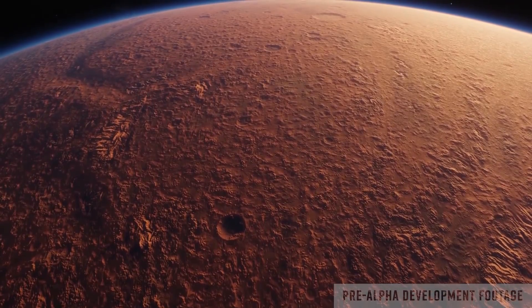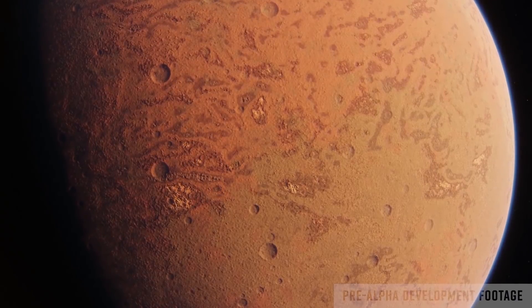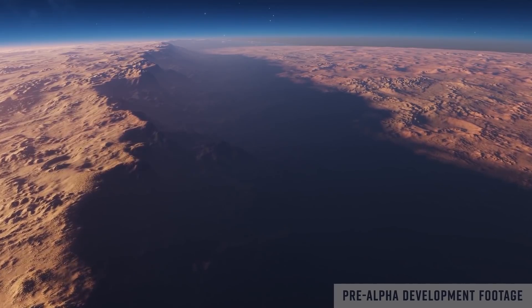This will explain why the released screenshots and footage of planetary surfaces look so good. Specifically, the details found in the ground textures along with the rock scattering really do stand out.